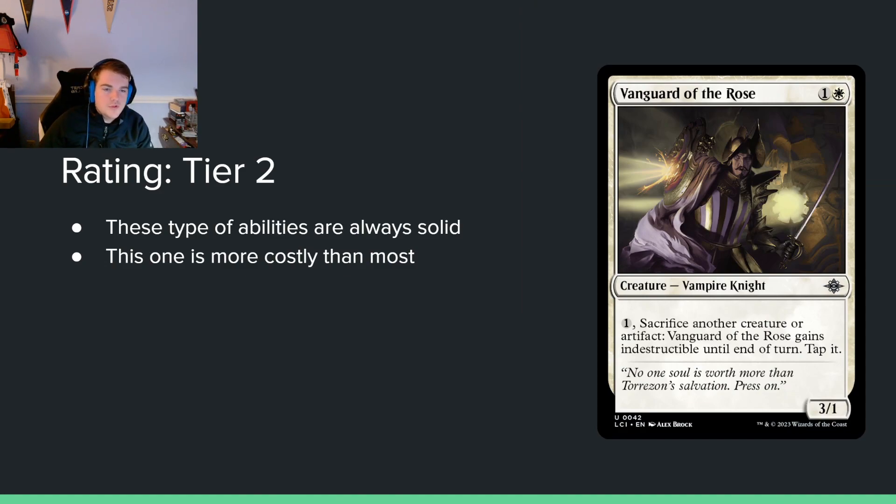Vanguard of the Rose — 1 and a white for a 3/1. You can pay 1 and sacrifice another creature or artifact, and it gains indestructible until end of turn and taps. We've seen this effect many times — always solid. This one is especially pricey compared to past versions, but the effect is always very strong because it basically turns off your opponent's removal when you want. Nice little card. Really good 2-drop.